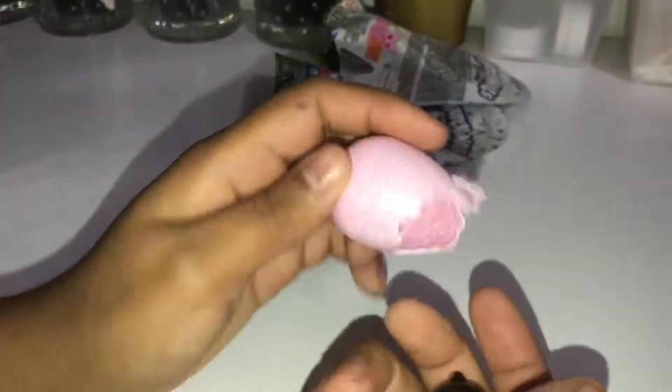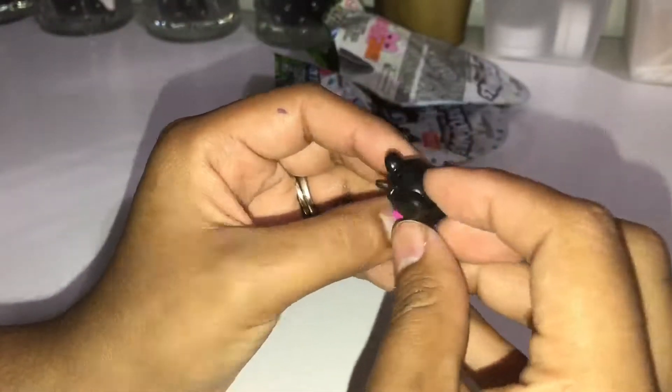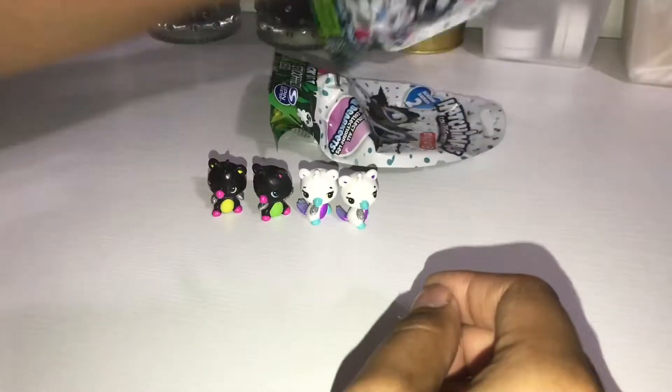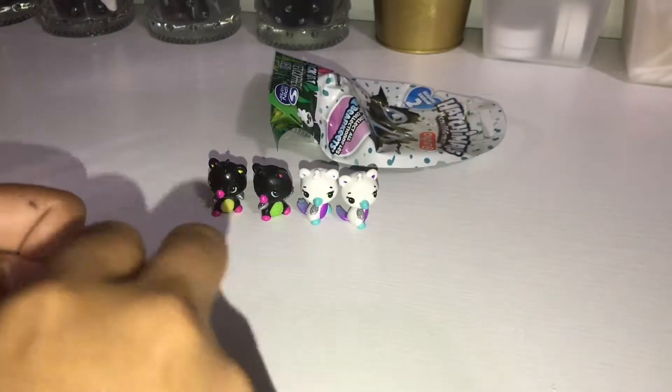And we have the other black one with the yellow belly, pink tail. So we have three different types. If we don't get duplicates, we can collect all five.